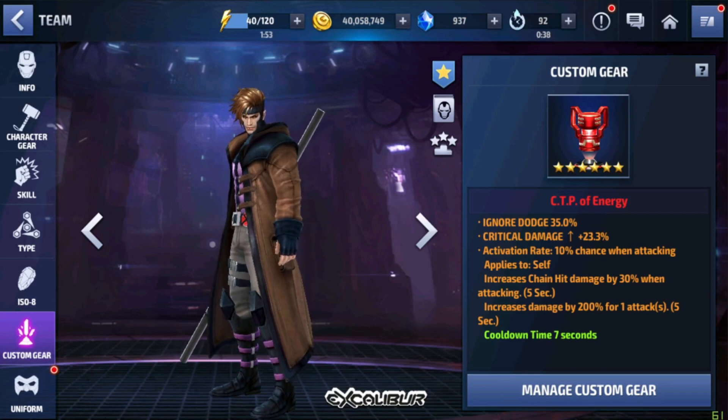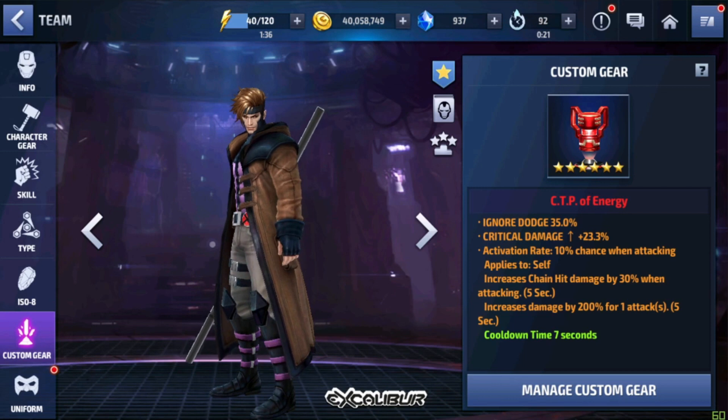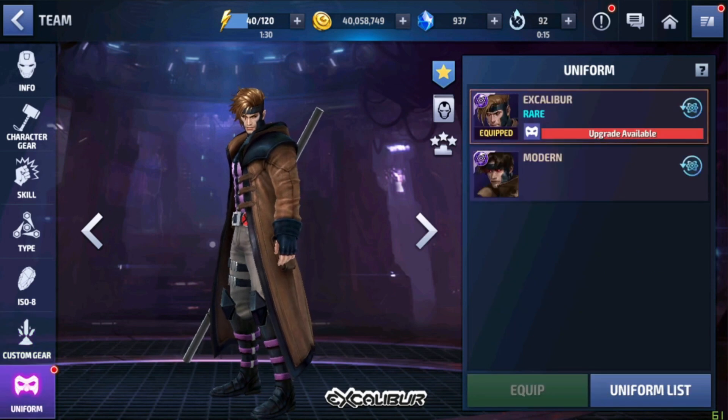This is a not-fully-awakened custom gear — CTP of Energy. This is the perfect CTP for Gambit because it synergizes well with proc-friendly characters, and Gambit is a proc-friendly character. It gives increased chain-hit damage by 30%, which also helps Gambit, making it one of the best PVE CTPs right now in Marvel Future Fight.